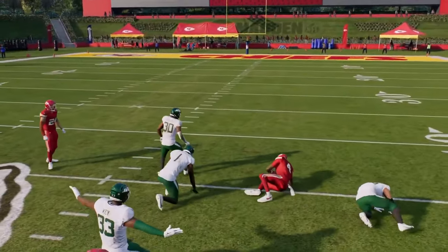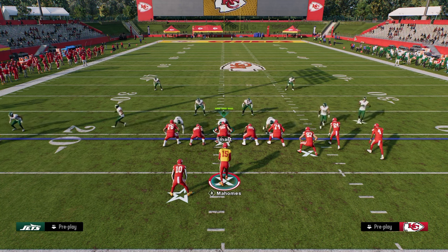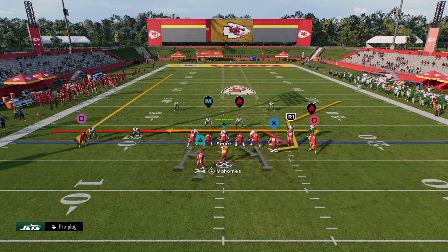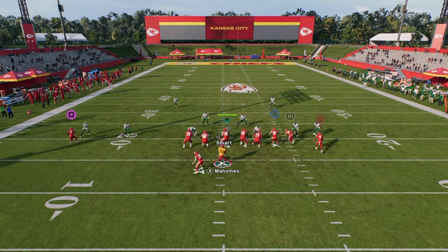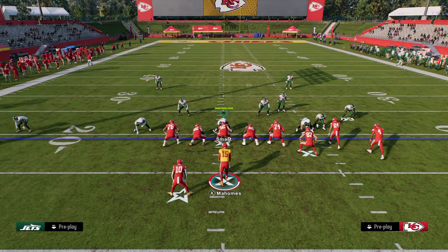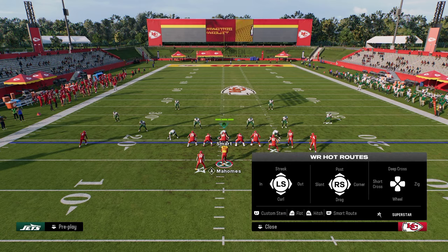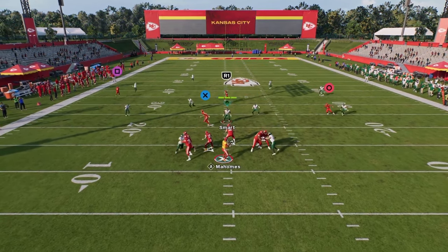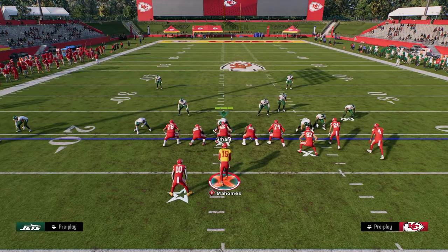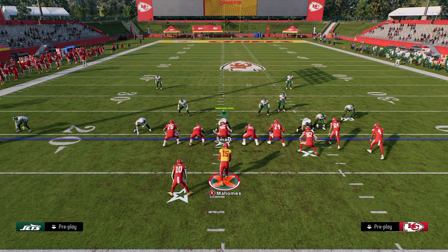Against a standard cover three or cover four we're essentially going to create a high-low read. A lot of people will focus on defending the C route, so because they're so focused on that, the tight end drag can get underneath any type of cloud or curl flat zone - we just check it down to that tight end for easy yards. This then forces our opponent to shade coverage underneath and play hard flats, and if they start to play hard flats, this post route gets into a nice area of the field and we can throw it on the deep left side. So we have curl flat attacking the right side, double post attacking the middle, and smash return attacking the left side of the field.